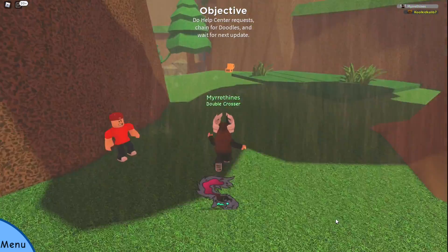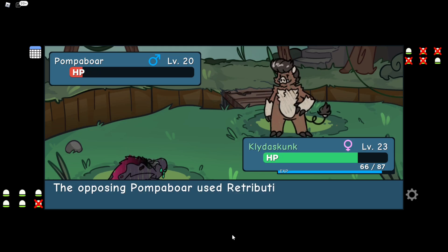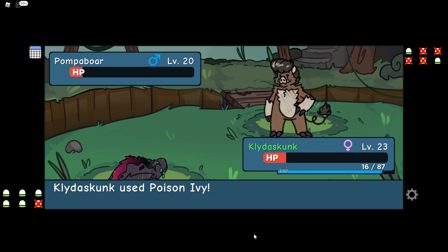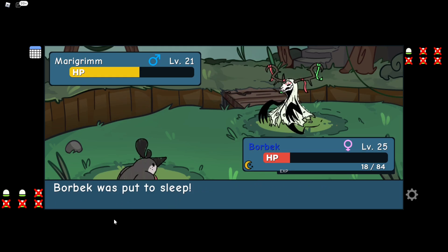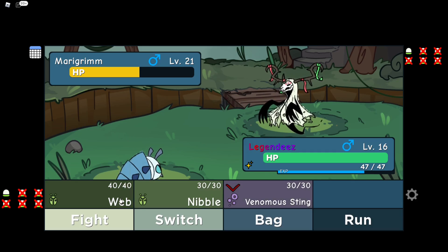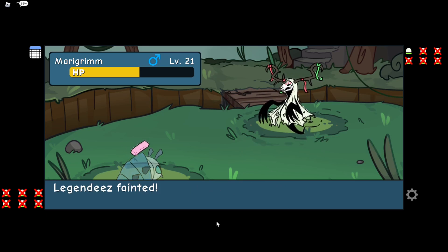So after that defeat, I ran all the way back to Jack and decided to fight him again. This time I was smart and looked at the type effectiveness chart to use it to my advantage. Everything went pretty well — I swept everything with my Kaleidos Gunk and then got to the Pompivore, which took me out a lot. Then it was time for Merry Grimm again. I chipped away at his health for so long with all of my teammates until all I had left was Legend D's again. And he died again. I couldn't win, so I resorted to the loser strategy of fighting wild doodles to level him up.